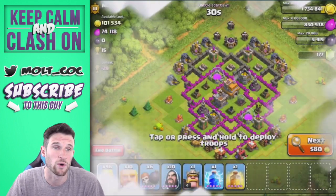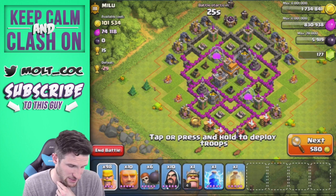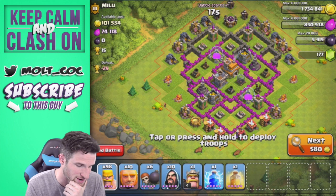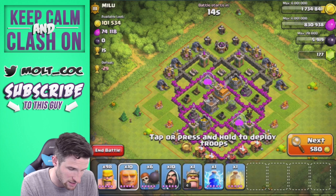Why don't we go ahead and just attack this base - it doesn't have a bad amount of loot, 100,000 gold is good to go. We only have two of our spells up but I don't want to skip it, so we're going to drop off our troops.